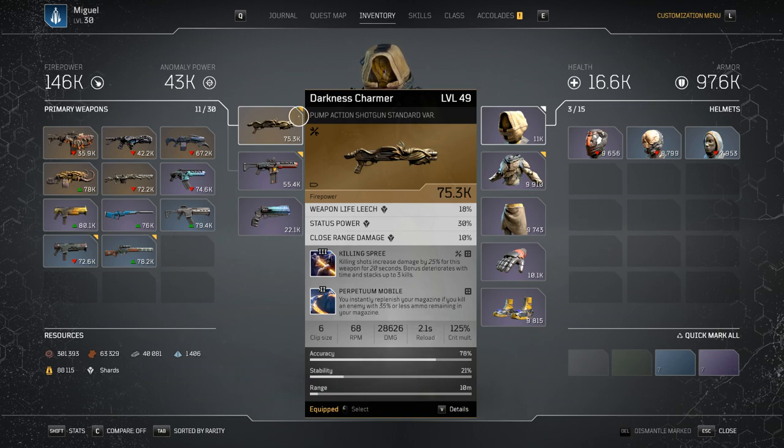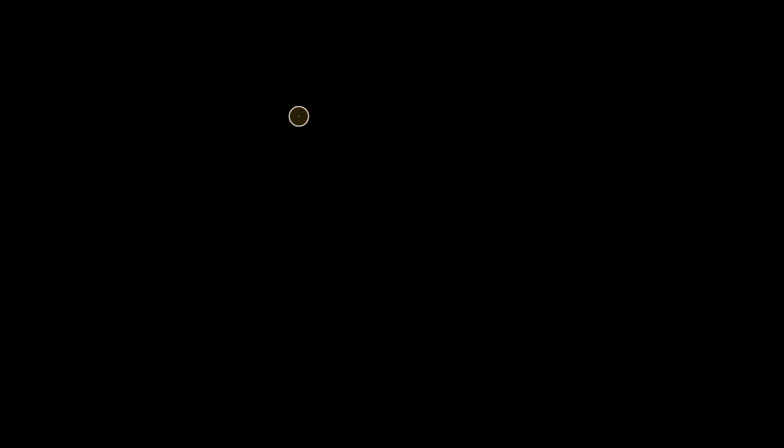The Darkness Charmer — the legendary pump action standard variation shotgun. I definitely recommend a pump action shotgun for this. The Darkness Charmer rolled with Perpetua Mobile, so it was easy to mod it to add Killing Spree. Perpetua Mobile instantly replenishes your magazine if you kill an enemy with 35 or less ammo remaining. Killing Spree increases damage by 25% for 20 seconds and stacks up to three times — that's 75% increased damage.